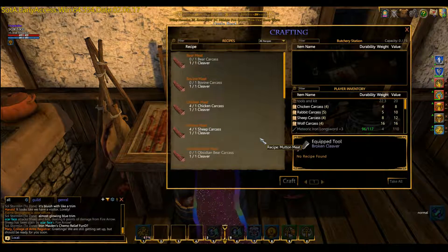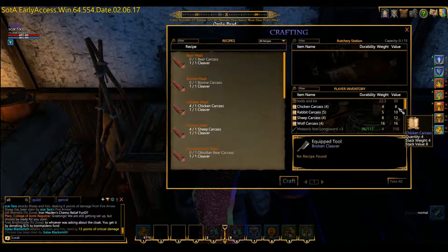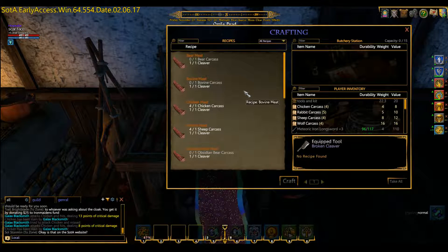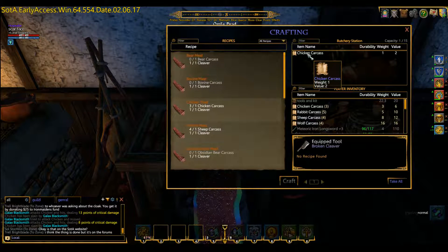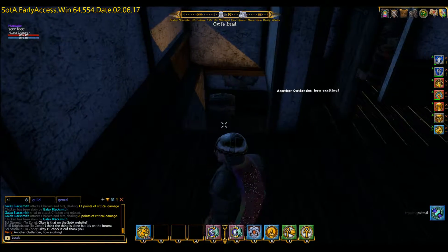Two clicks on the butchery station opens up crafting into that section. The recipes you've learnt are on the left hand side. Now the value of carcasses we've got at the moment — so I can show you the benefit of butchering. The value of carcasses is 8, 18, 30, 46 in total. If we take the first one on the list, the chicken, that value is 2. And another thing we need to look at — I've got a broken cleaver, so we've got to go and get a cleaver, which I forgot to get.